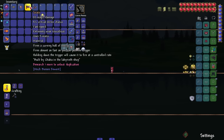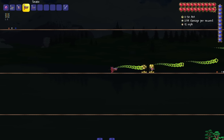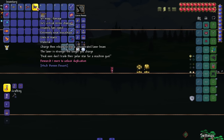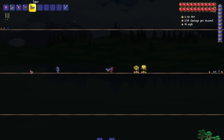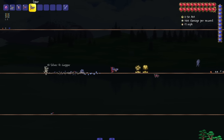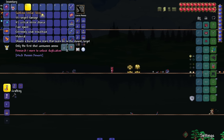Holding down the trigger on Spur causes it to fire at a controlled rate. Spur also charges and releases a concentrated laser beam — the laser is stronger the longer you charge it. There is a limit to the charge though. I thought it was gonna be a powerful blast like Last Prism, but it's a little pew.